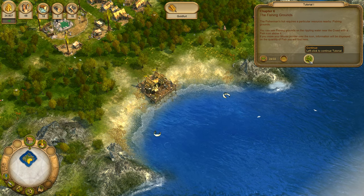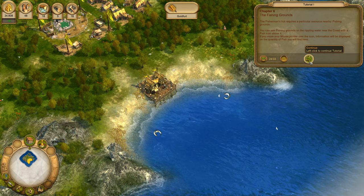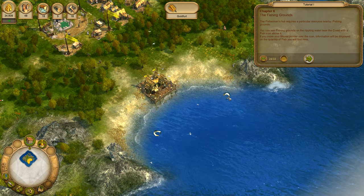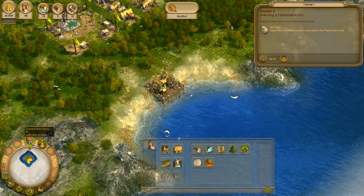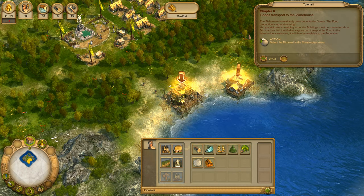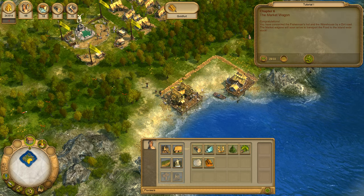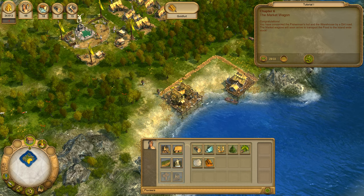The fisherman's hut requires a particular resource nearby – fishing grounds. You can see fishing grounds on the rippling water near the coast with a fish icon above it. If you move your mouse pointer over the icon, information will be displayed on the quantity of fish you will find here. Build a fisherman's hut on this sandy beach and open the construction menu. You have connected the fisherman's hut and the warehouse by a dirt road.